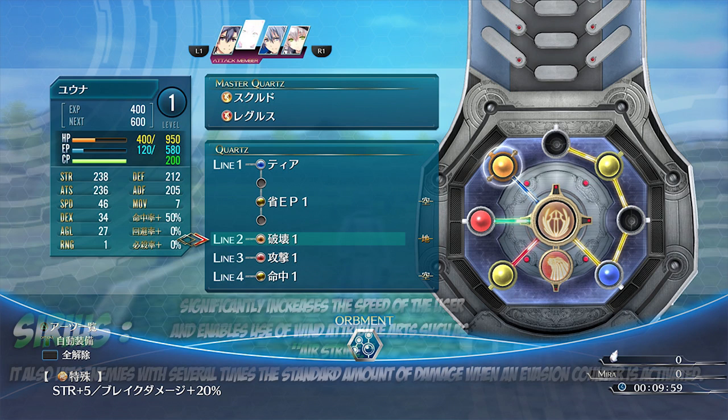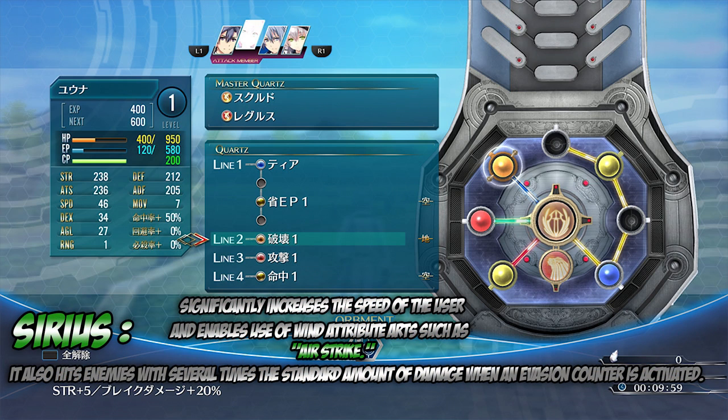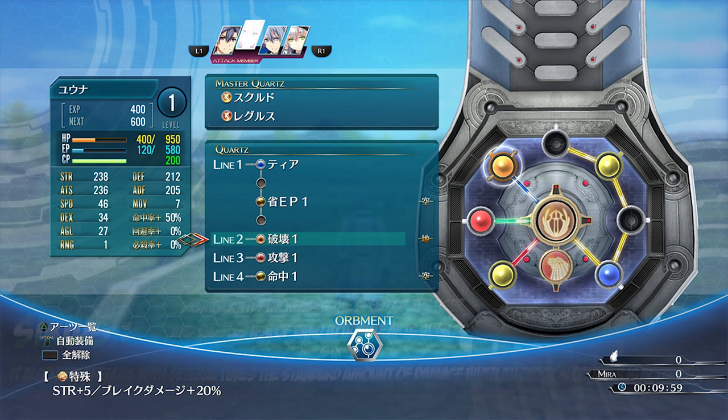The next Master Core is the Wind attribute series, which significantly increases the speed of the user and enables use of Wind attribute arts such as Airstrike. It also hits enemies for several times the standard amount of damage when an evasion counter is activated. So I guess when you evade, you do a counter — think of the core Wrath from Cold Steel. It says several times the standard amount of damage, so I think it's a multiplier. If you level it up, you're probably going to get double the damage on a critical.